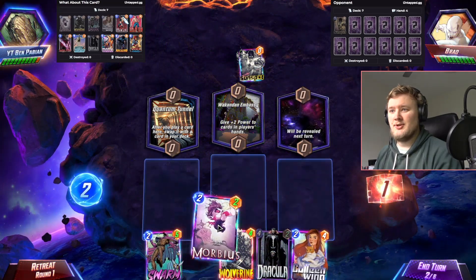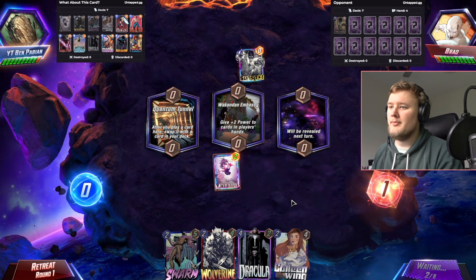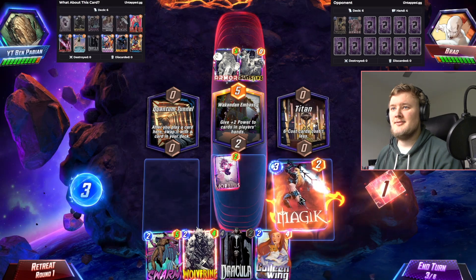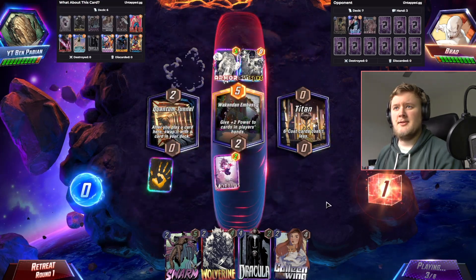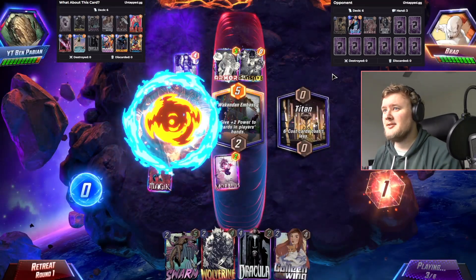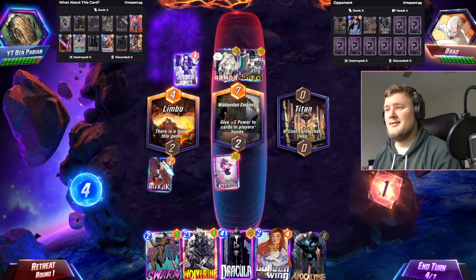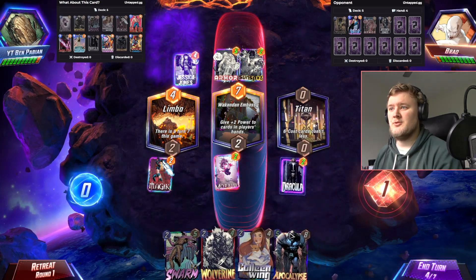Plus two power in player's hands is okay. We're going to go Morbius in the middle, and then probably Colleen Wing on the left-hand side, so we can discard either Wolverine or Swarm — both great options. Oh my god, are all of his cards inked? I kind of want Magic to get rid of the Quantum Tunnel here. Batu, Jessica Jones — are all of these cards inked? Brad, my buddy. There are other games on the market, Brad. Okay, we go Dracula here, I think, and next turn we go Colleen Wing into Wolverine.